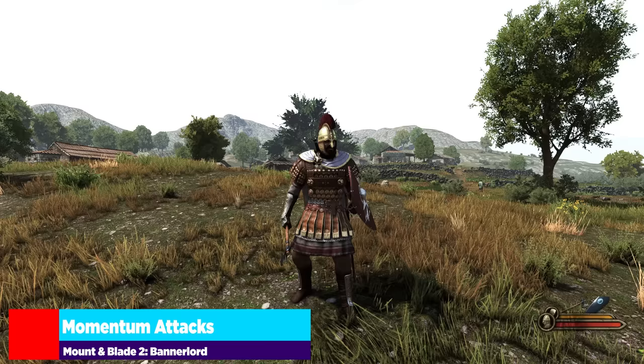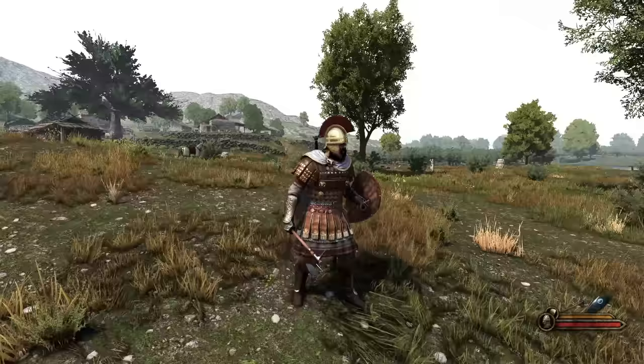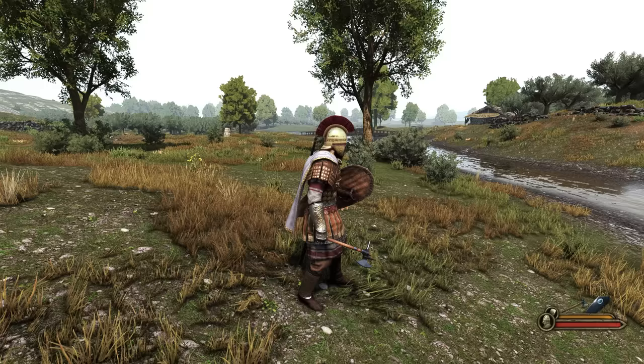Something the game doesn't really talk much about is momentum swings, and they're pretty crucial. They can be tricky to land reliably, but they create less time between individual attacks. So if you break through someone's guard and are getting hits in, this allows you to get more hits in before they can recover. The ability to do this depends on the handling of your weapon — I'm using an axe here because its handling is around 94, making it very easy to land momentum swings. Something like a spathion with 81 handling means you need to time your next left-click a little later in the swing.